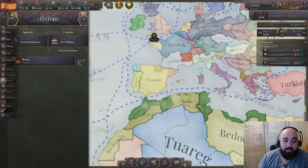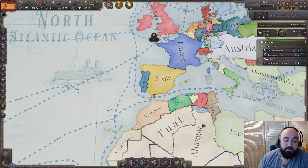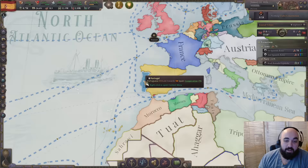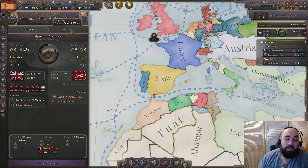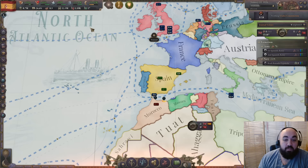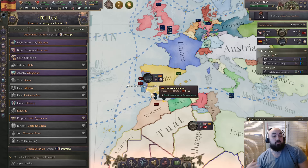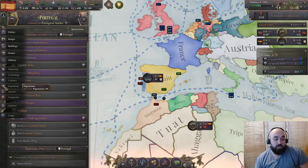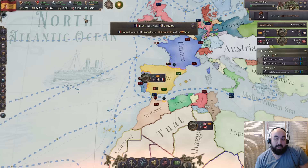Spain also has strong laws at the start of the game and reasonable European-level tech. One major objective you can pursue is forming Iberia, a minor unification that gives you a lot of power. You'll need to militarily subjugate Portugal, but there's a cheese strategy: the UK will almost always side with Portugal due to a defensive pact. To counter this, join a play on the UK's side first, which prevents them from joining against you, effectively invalidating Portugal's defensive pact.